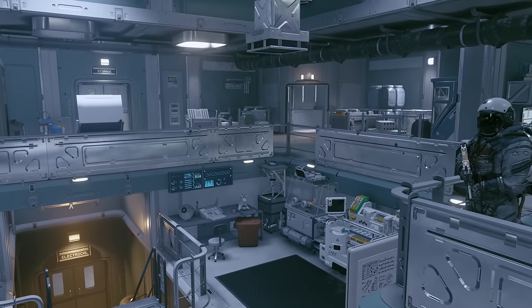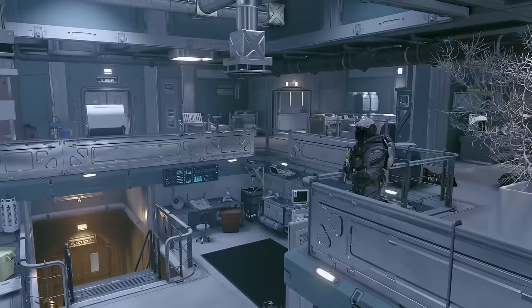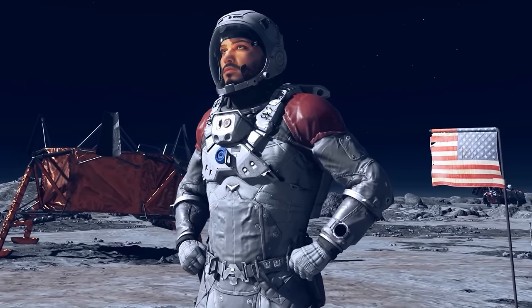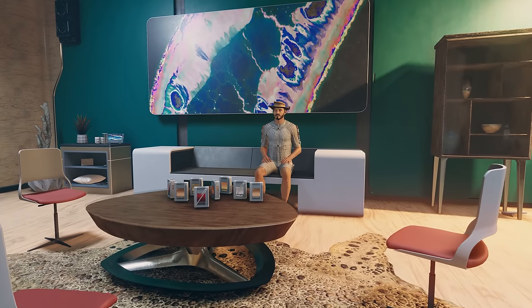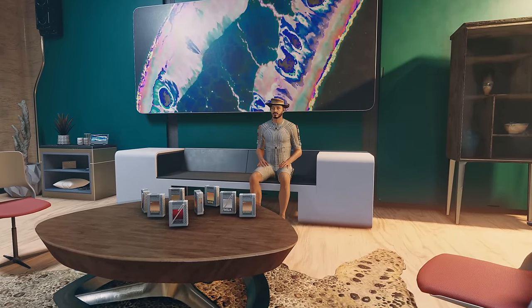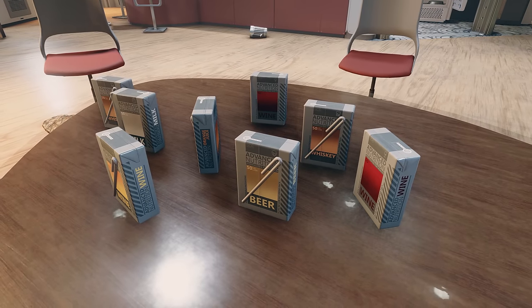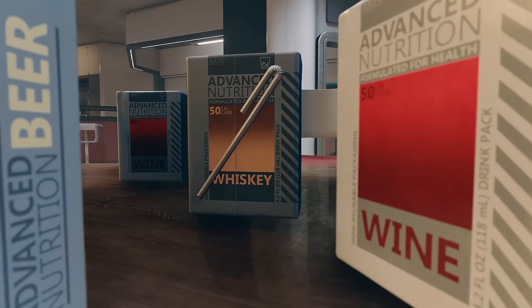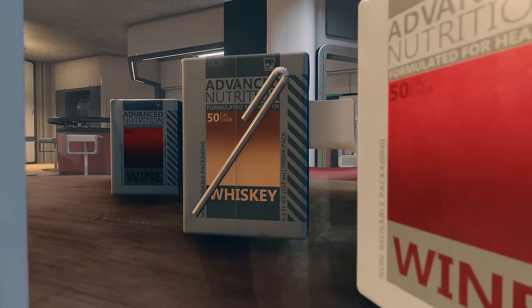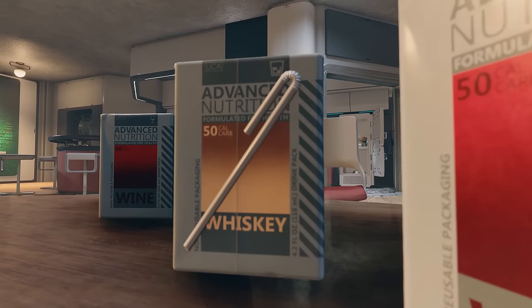Luckily, Starfield has a healing item that resolves both of these issues, and best of all, it's hiding in plain sight. I present to you: Juice Boxes. These succulent cartons of childhood tick all the boxes of a great healing item. They're cheap, they're found in pretty much every building, and they restore health and oxygen. Sure, they only restore 2 health points, but thanks to their low carry weight, it's easy to carry a ton of these drinks and basically have unlimited health.